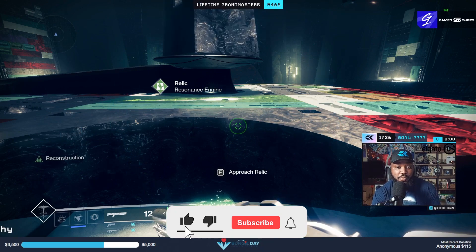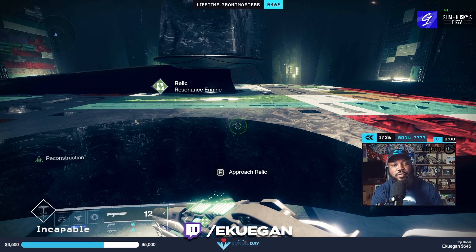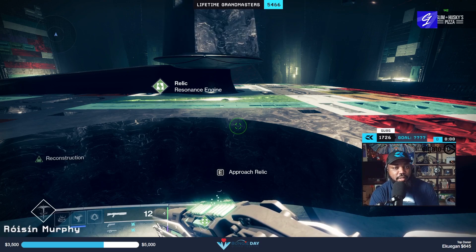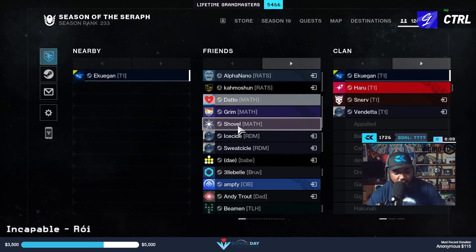Hey YouTube, my name is Ekwagon, you can call me EK. I stream daily at twitch.tv/ekwagon. In today's video we're going to go over the Heritage shotgun. The Heritage can drop in the second and third encounter of the Deep Stone Crypt raid, and you need five red borders in order to craft it.